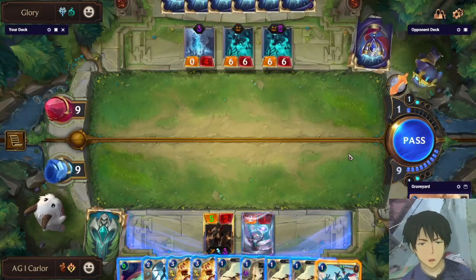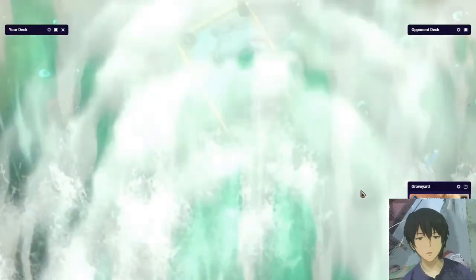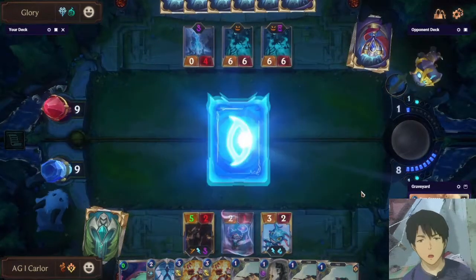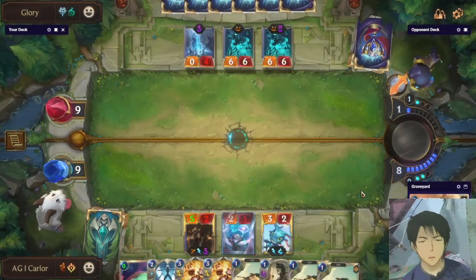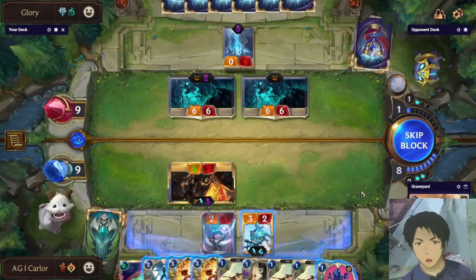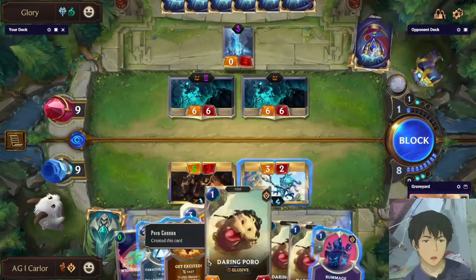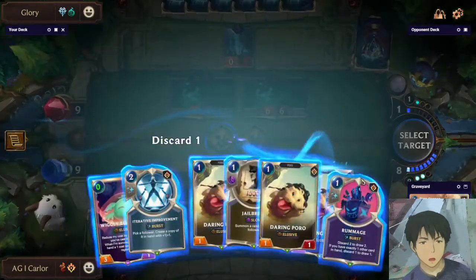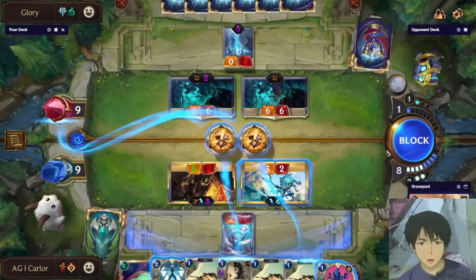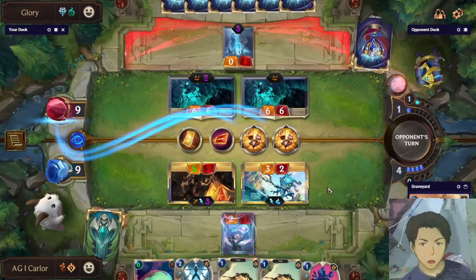He goes for Spectral Matron. I need to develop a fearsome blocker. We go for the Blue Card — we can kill one of his Spectral Matrons or stun it, and probably the one that will be stunned is the one that is not ephemeral, because that is the stronger one. We have to block because we are dangerously low on health. Then we can go for Get Excited to trigger the effect of Yellow Card. Exactly as I predicted — the one that will be stunned is the non-ephemeral one. Our Twisted Fate will die.